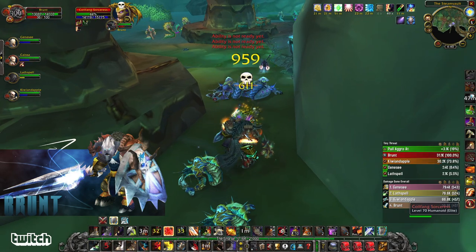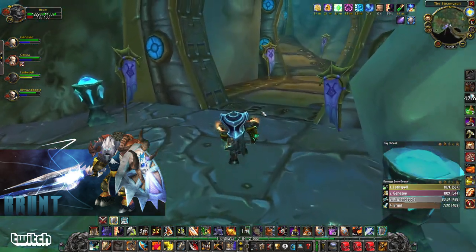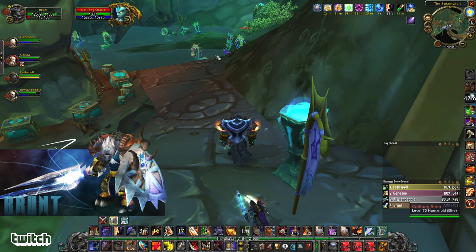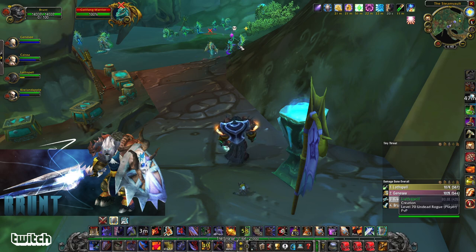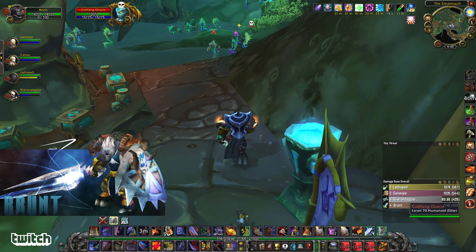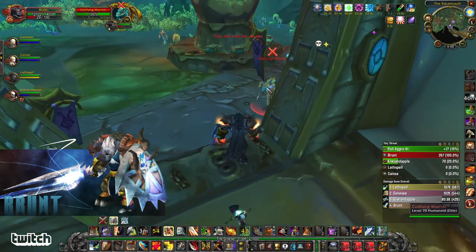Be sure to taunt — mind control is a crap ton of threat. That was 30k threat from the shadow priest just using that mind control ability. Now this hallway is pretty clear for a bit. If you want to play it extra safe, you can pull this pack. I'm going to give our rogue a sap target. Sirens are nice and safe here — I'm going to give the shadow priest a siren to mind control, which means we'll get feared less.